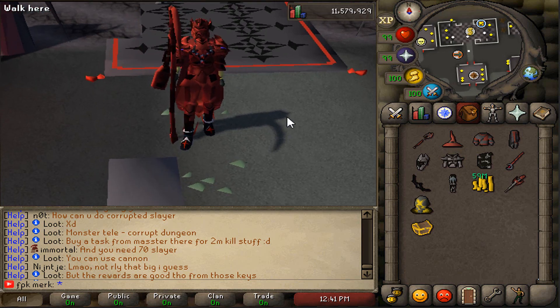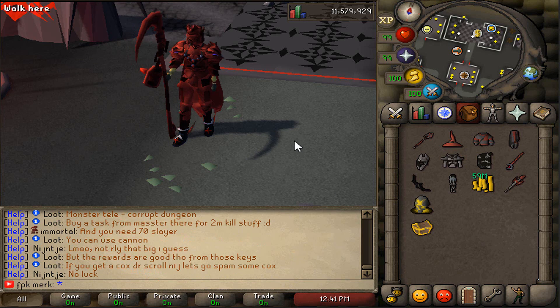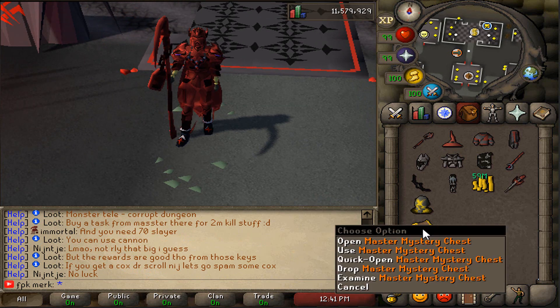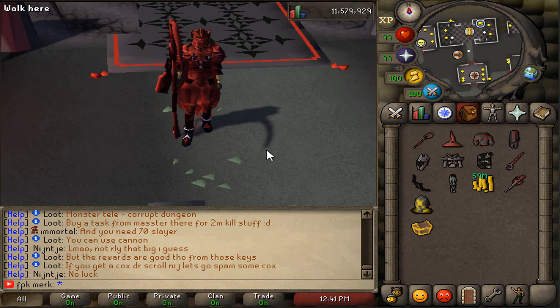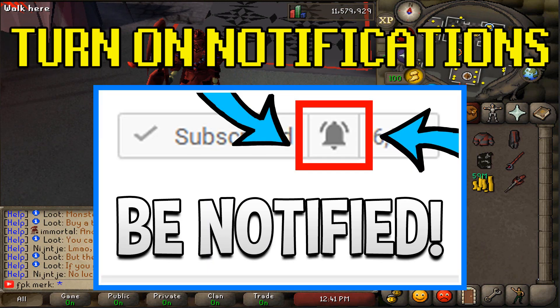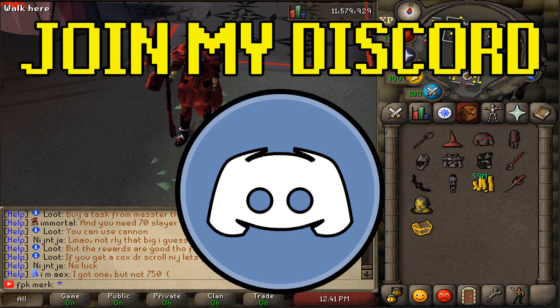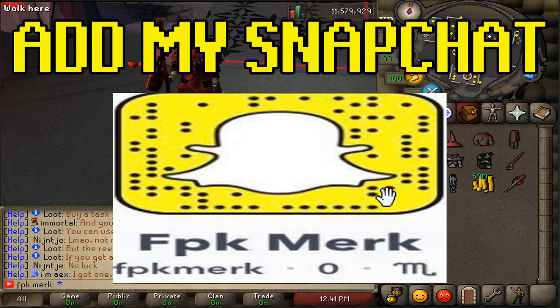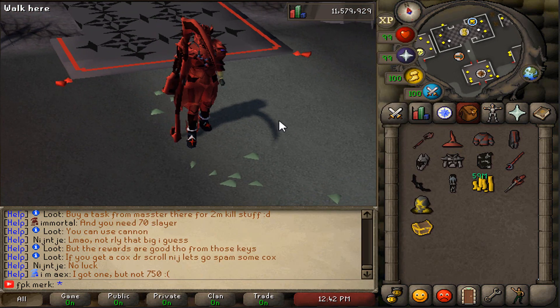What is going on guys, in today's video we are gonna be checking out Nexus RSPS for the very first time. I am gonna be giving away a master mystery chest, so to be entered in the giveaway make sure to like the video, comment, share my name, subscribe to my channel, turn on post notifications, join my personal Discord, and add me on Snapchat FBK Merc without space. That is all you have to do — good luck!